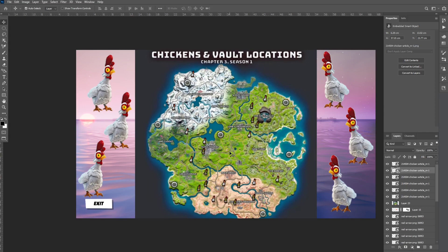You're going to have to find chickens, hunt chickens, fly with chickens, open vaults with chickens, and jump with chickens on top of tires and umbrellas. So there's a lot of chicken-related stuff, and for that you're going to need all the chicken spawn locations.